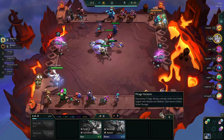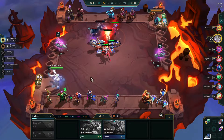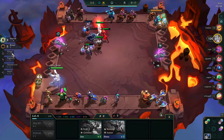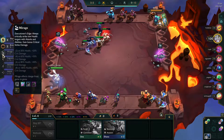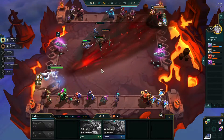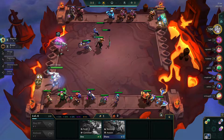Executioner — that could be strong with the Yone and the warrior. Just to get it at 2. And Yasuo would fit with it, so I don't really need another one until end game.